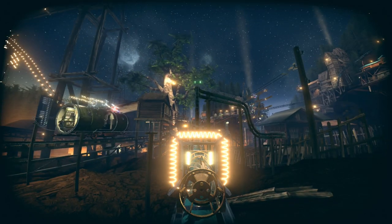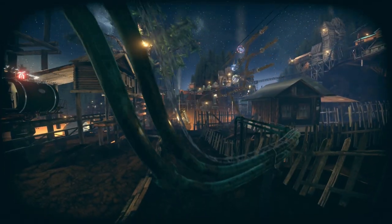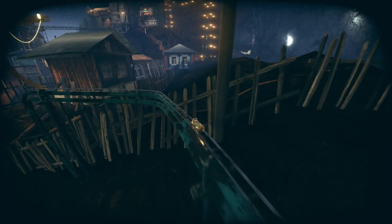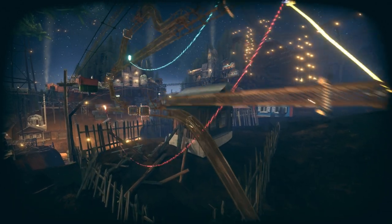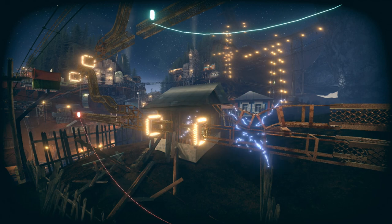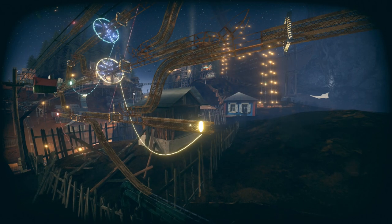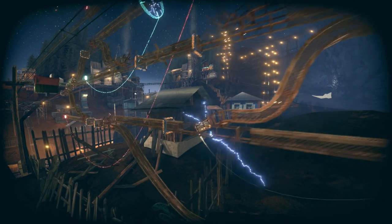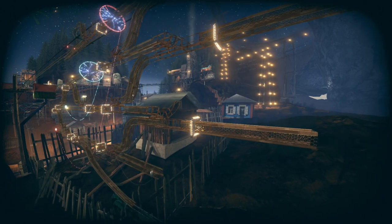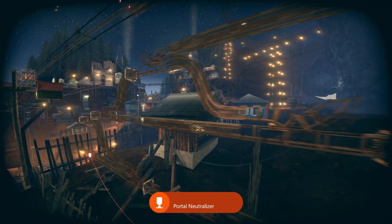Once you get back to the start, deactivate the coil and head up the ramp. Follow this path for a bit, then activate the first coil and head up the ramp to the right. All the way on the right side, deactivate the light bulb. Head back to the left, activate the first coil, and head up the ramp. Up here, activate the coil and head up the ramp to the left, all the way over to the next light bulb — deactivate it.